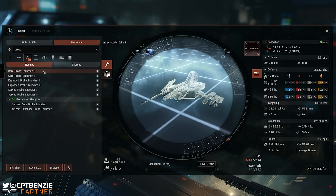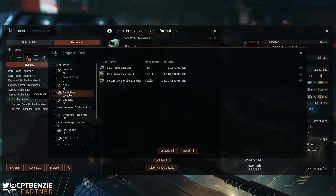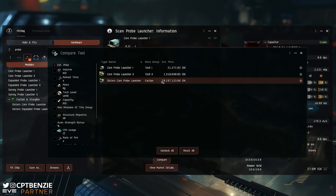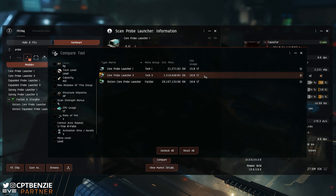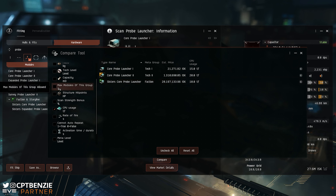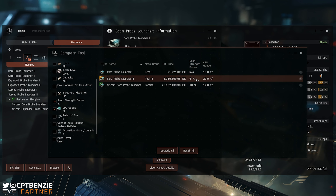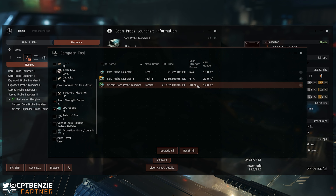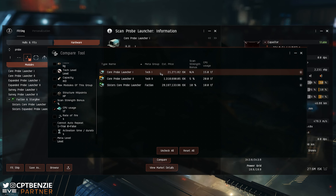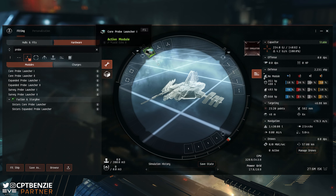Core probe launcher ones are nice and cheap — you can use them from the start, but they are fairly basic. If we open up these variations and compare them: core probe launcher one is the cheapest, Sisters is the most expensive, with core probe launcher two in the middle. Core probe launcher two actually has the highest CPU usage, whereas the Sisters is the lowest. The most important part is scan strength bonus — core probe launcher one gives no bonus, core probe launcher two gives a 5% bonus, and the Sisters core probe launcher gives a 10% bonus. The Sisters is obviously the better choice, and it has the smallest footprint, but don't feel bad if you can only afford core probe launcher one right now — you can start upgrading later.